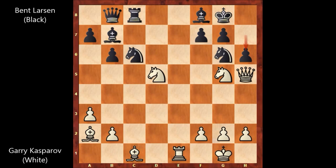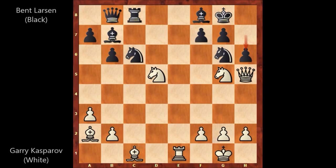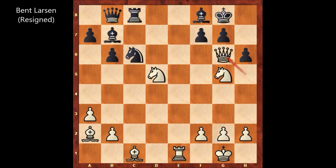Gary Kasparov played a move and Bent Larsen resigned. He played the final move of this chess game and black resigned. Can you find that move? What would you do in this position if you had the white pieces? Did you find the killer move? Gary Kasparov captured the knight with the queen — queen takes on g6 by Kasparov, sacrificing the queen. But Bent Larsen didn't capture the queen and he resigned. A queen sacrifice.